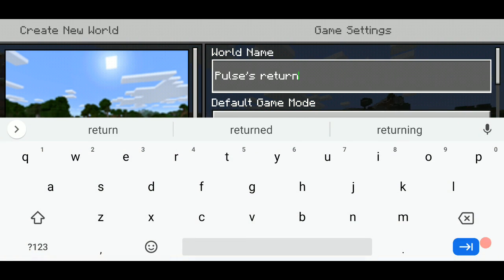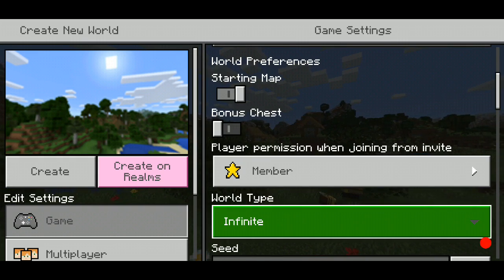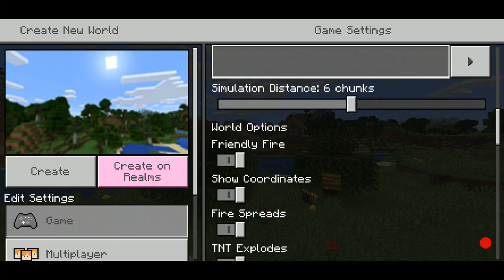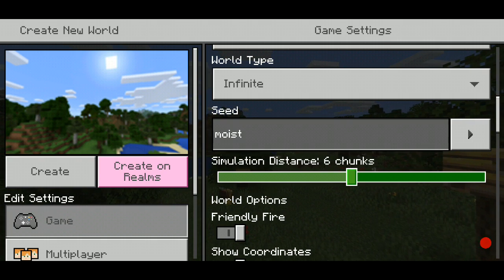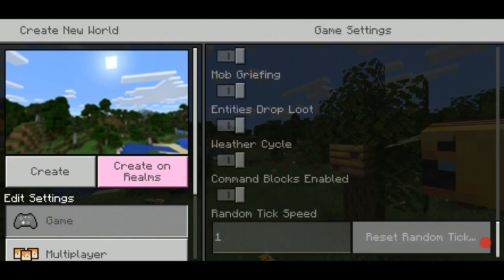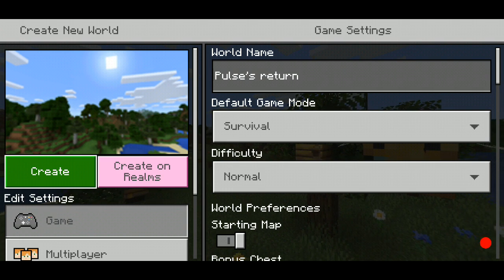Hold on guys — alright, that's gonna be the name for this: Pulse's Return. Starting map: yes. Show coordinates: yes. We're just gonna go ahead and put the seed as 'moist.' Alright, it seems like a legit seed, sorry for the noise. I am not turning on immediate respawn, and without further ado let's just start up this world.